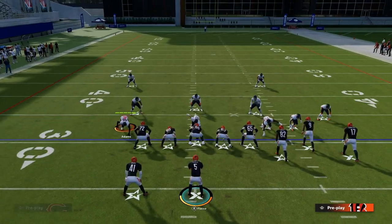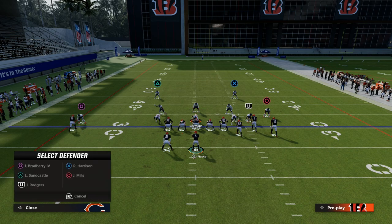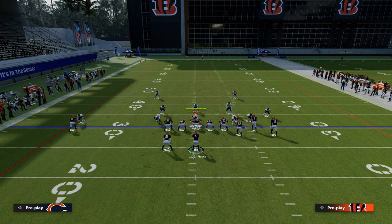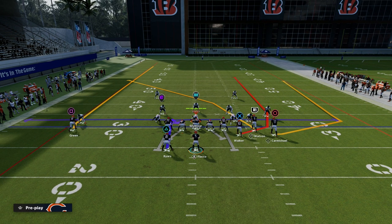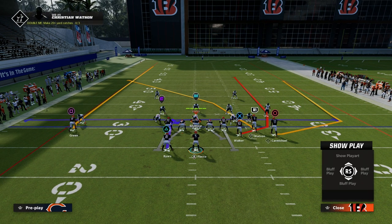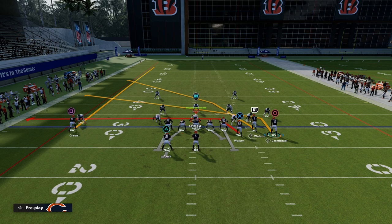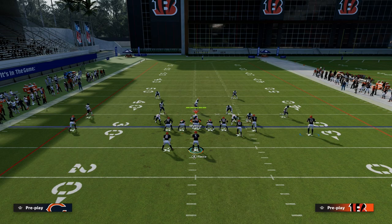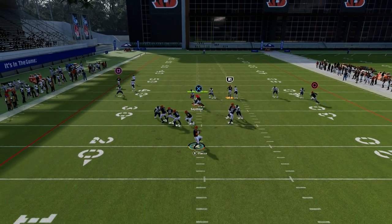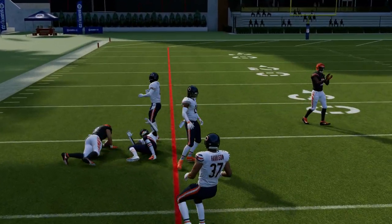What this does to the defense is it now requires them to basically have some type of hard flat on the left side of the screen. We know that Bunch is really good at flooding the Bunch side, but what this setup does is it floods the solo side and forces them into different coverage adjustments over on that sideline. So if they do have a hard flat over there on the left side, then we want to look to this crosser over the middle of the field.